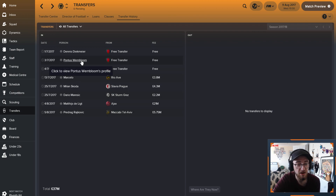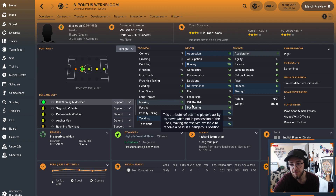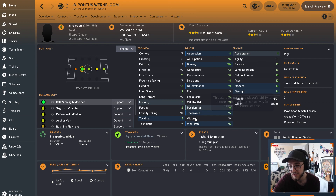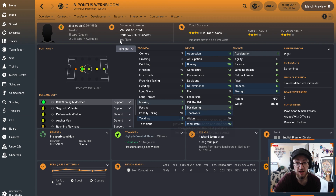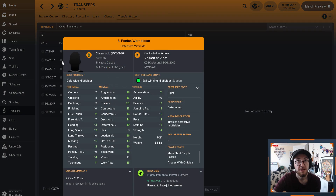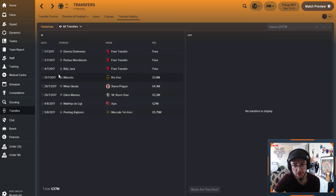Another free transfer was Pontus Wernblum. He's got fantastic mental stats, which is what I was looking for in a defensive midfielder. He's got good marking, good tackling, good stamina, good strength. And again, free transfer - I can't really complain. He's already valued at 15 million. Not had any improvement from him so far, but he will be our main defensive midfielder. We've also got Alfred at defensive mid as well on loan.